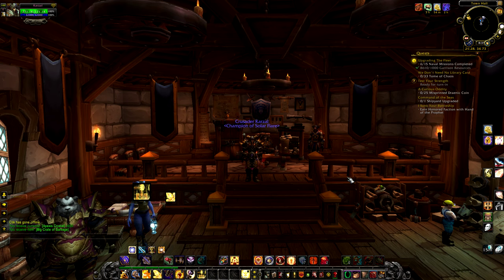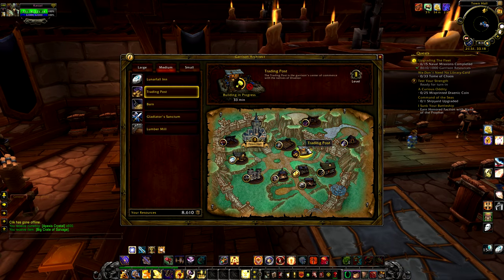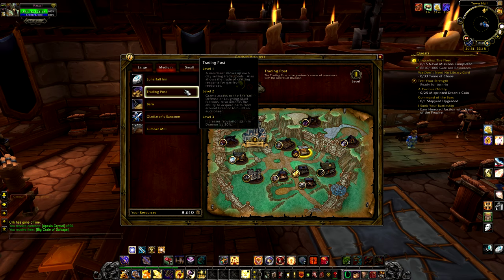Hello guys, welcome to another World of Warcraft video. This is patch 6.2 and we're going to take a look at the new reputations. Before you go and farm and grind away, I would advise you to have a level 3 trading post. I didn't have it myself and didn't do a lot of rep grinding in Draenor. You can get the level 3 trading post by having at least one faction at Exalted in Draenor, then you'll get the recipe and be able to build it.